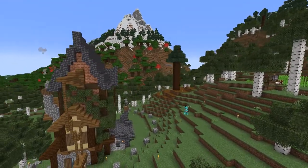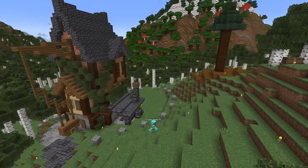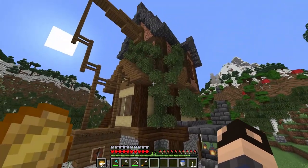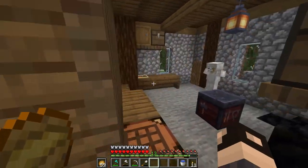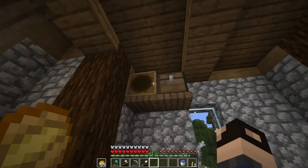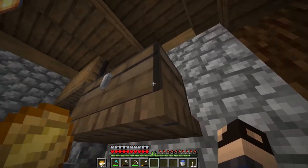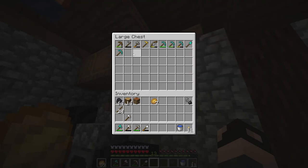Welcome back to another episode of Fragger Builds. Last time we built up this blacksmith here and it turned out pretty good. Between episodes I did a lot of resource gathering, so as you can see I have quite a few more diamonds and quite a bit more iron. From that resource gathering I also got a lot of XP, so I did a little bit more enchanting and got some decent enchants.